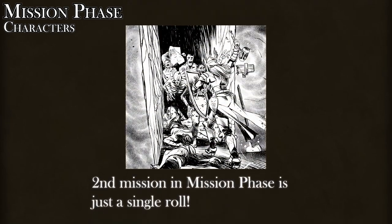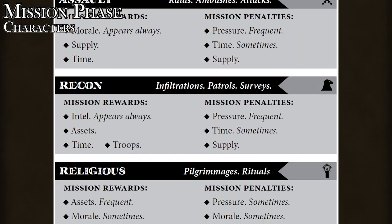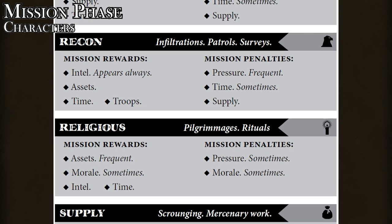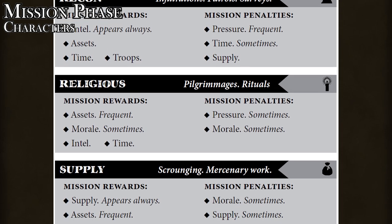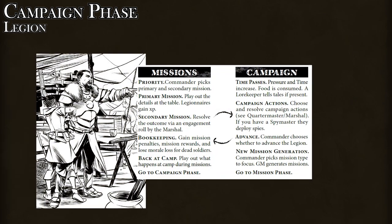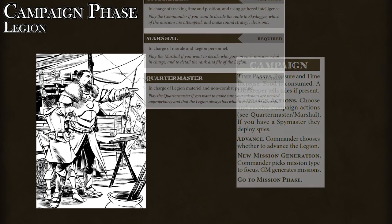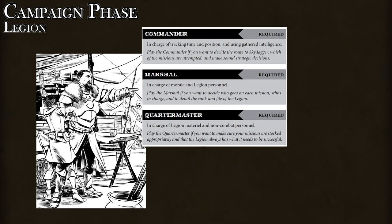The missions themselves require a certain character type to run and can offer certain resources to the legion, which is your home team. Each mission also comes with potential penalties for failing. The other half of the game is the surprising part, where each player assumes a nameless legion officer who makes big decisions regarding the army's resources.